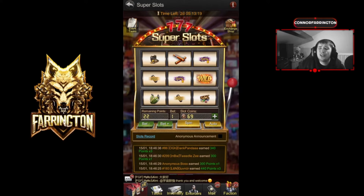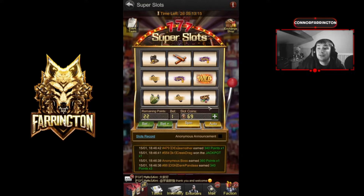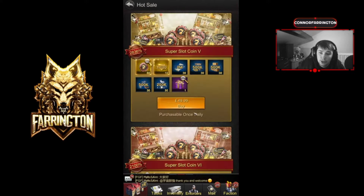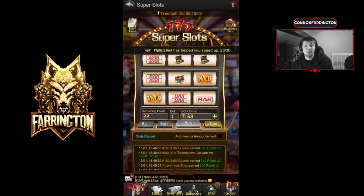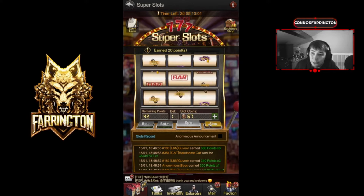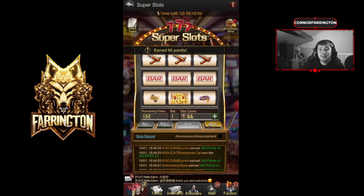Hello everybody and welcome back to a brand new video. Today we're going to be doing 777 Super Slots. We have 69 slot coins, we've put it all the way up to the 49.99 pack. Let's get spinning guys — let's do the auto spin, let's have a little spinner and see what we can get.